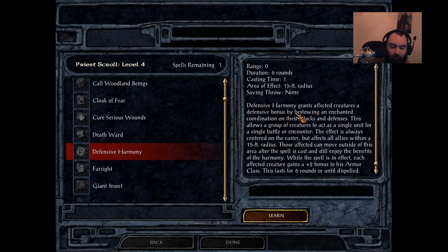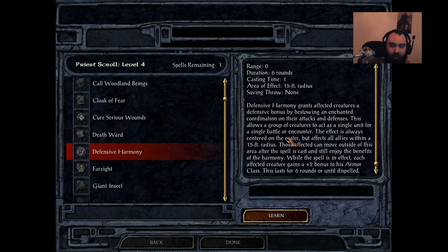Up next is Defensive Harmony, available to Clerics, Druids, and Shamans. This is a weird spell. On paper it looks great: super quick cast time of 1, 15-foot radius, and everyone in your party gets a plus 2 bonus to armor class. The problem is this only lasts 6 rounds. If you compare this to Chant, Prayer, or even Bless, this spell feels really underwhelming for a level 4 spell.